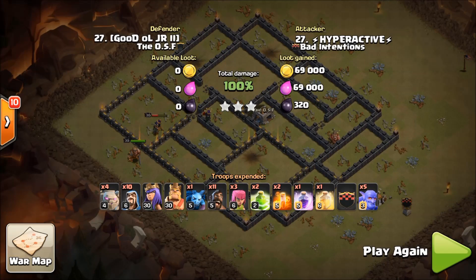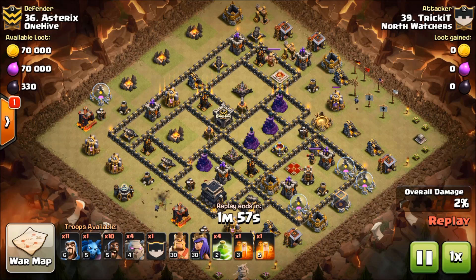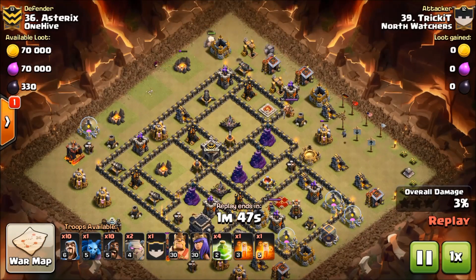We're going to move on to the next attack. He's got 11 wizards in this army comp — he's planning on having a lot of wizards in the core. When I first saw it, my immediate thought was avalanche; I was thinking he's going to run it like avalanche.